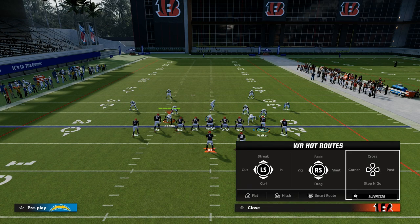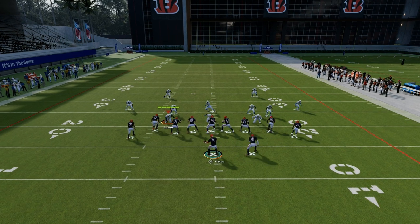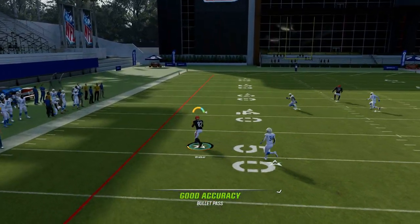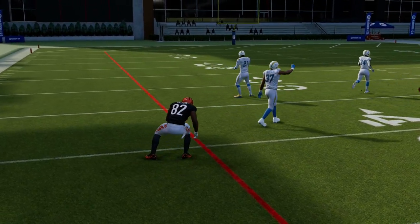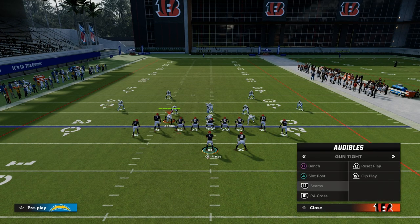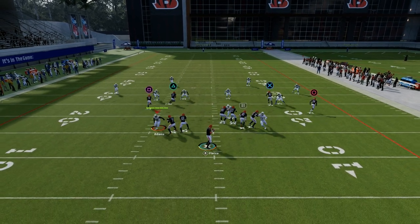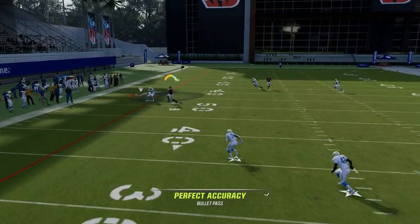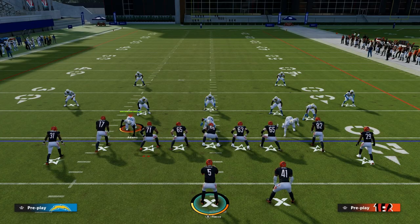The first one is the slot float, the slot post play. You basically do something like this — a slant and then a post concept over the middle. When you run the slant post, generally speaking, especially if you're running it from a compressed set, this is really good. But what will happen is when I try to throw this on the sideline, the grid system that Madden is based off of — that quarter or outside third — is going to be able to play it.